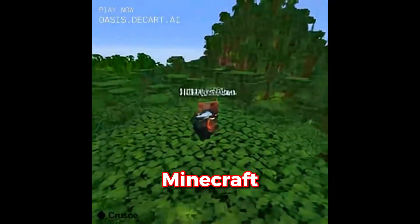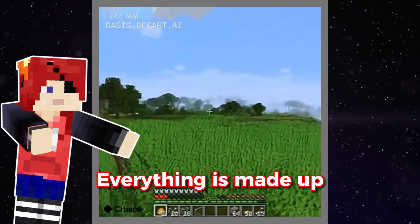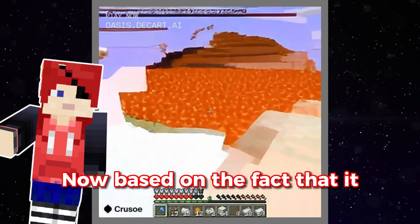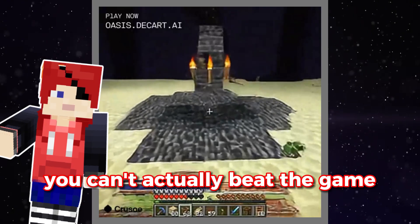This is AI-generated Minecraft — a playable version of Minecraft that is entirely generated by an AI. Everything is made up on the spot with no game engine to power it. Based on the fact that it has zero memory and looks like this, most people would assume that you can't actually beat the game.